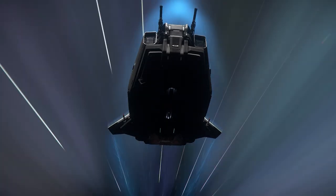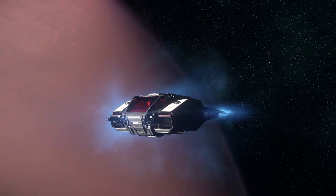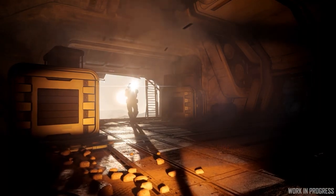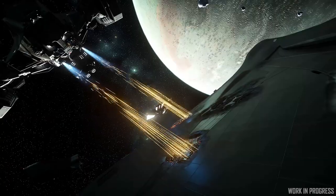Last month the concept art team continued iterating on quantum travel effects, and the effects team added effects to new derelict spaceships. Work also continued on salvage effects, specifically the hull stripping laser.